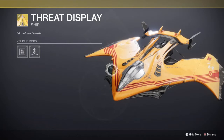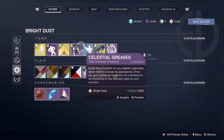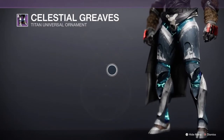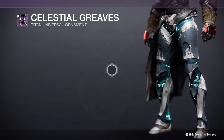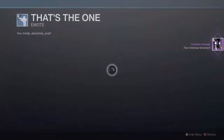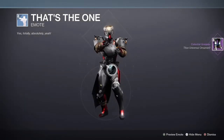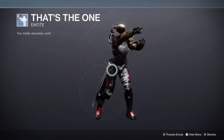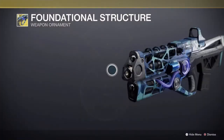We got the Threat Display — not a big fan of it. A lot of things from the Gambit Prime season weren't very good. Then you get the Celestial Greaves — let's grab that. And we have that ornament as well. Now we got the Foundational Structure.